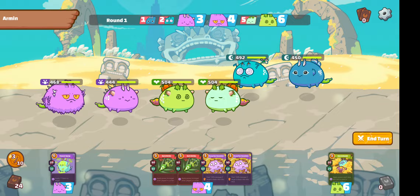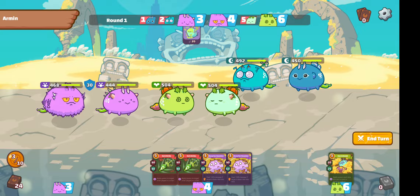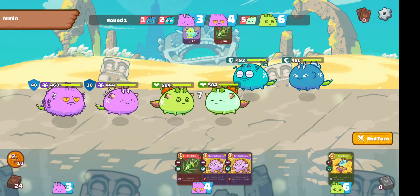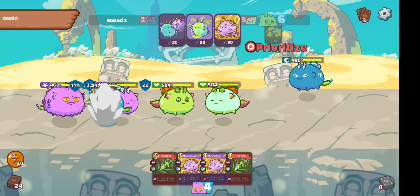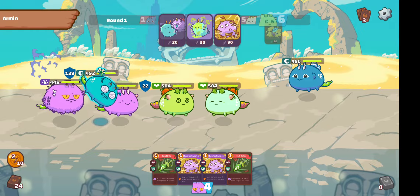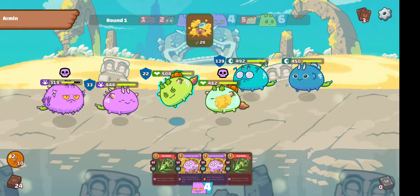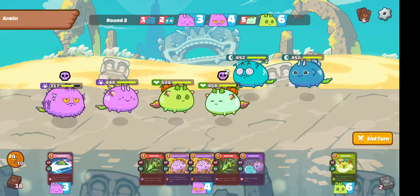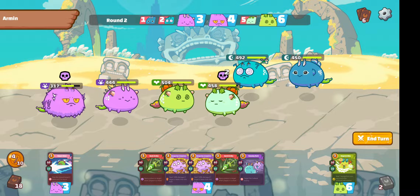First turn, generally you do want to skip until you have more cards. I will apply one Poison to the front Plant. Normally I'll save up cards to use Smart Shot and target the Mid Axie, but since his Mid Axie has a Cleanse, I won't be doing that. I'll just apply it to the front Plant and try to kill him off as soon as possible. But he used three cards and applied Poison on my backline Reptile. I'd love to use Barb Strength but I can't proc it right now since you need to chain it with another Bug card, and I didn't draw any Bug cards on my other two Axies, so the draw is pretty bad.